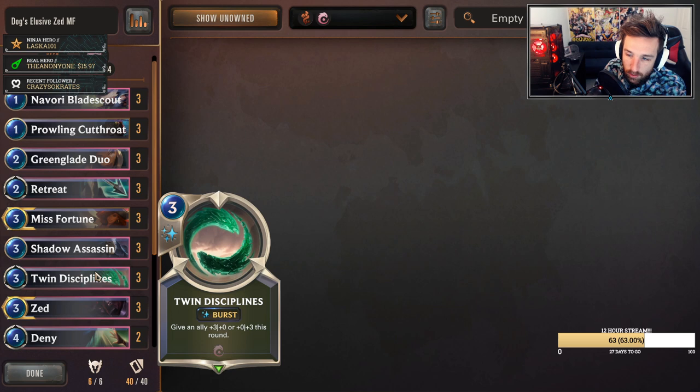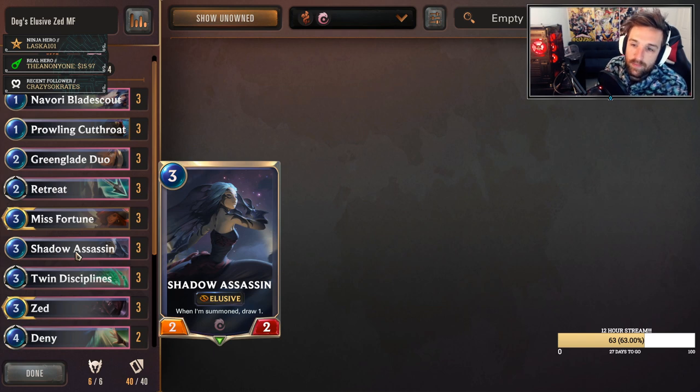Twin Disciplines finds a home as a three-of and is definitely a powerful card - I don't think that'll ever change as long as elusives are around, unless something else comes out with more power creep. Shadow Assassin - there's pretty minimal cycle in this deck, so Shadow Assassin finds that value. It helps you consistently get towards your Wayfinder quicker and can also help to thin out your deck. It's elusive, it fits into so many decks - Shadow Assassin is simply a very strong card on its own and doesn't require much synergy.